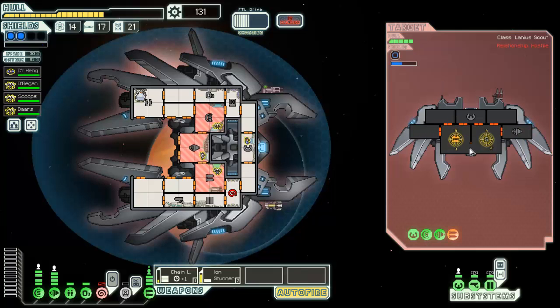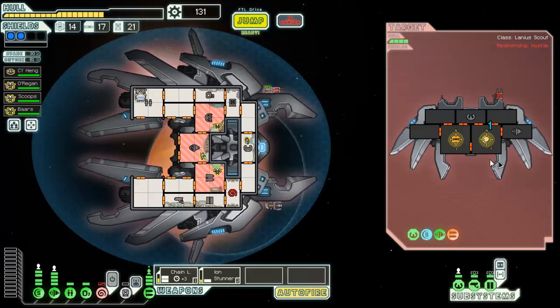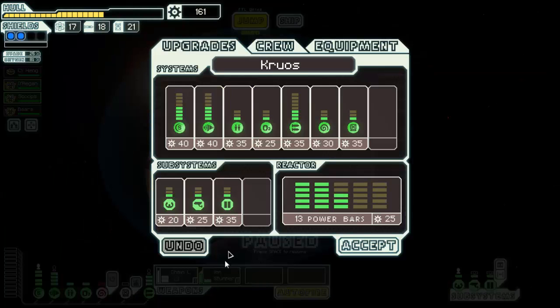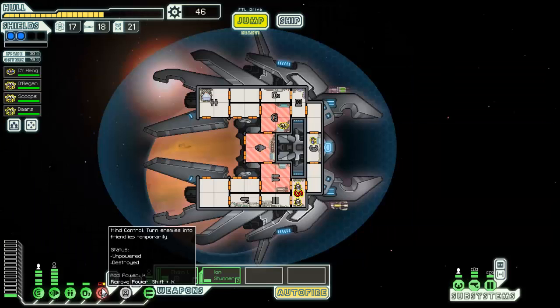That's really tempting but I'm good on fuel, so I think we should just take him down. Keep it going — excellent, that was beautiful! I want sensors upgraded and power upgraded. There we go, that looks good — that'll give us our mind control online.